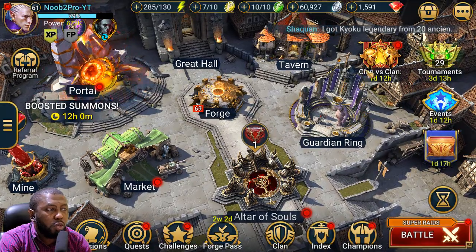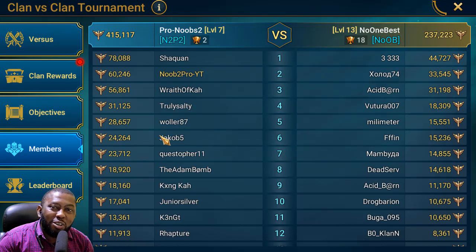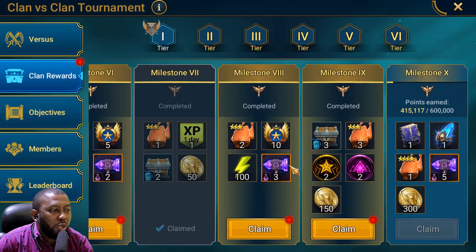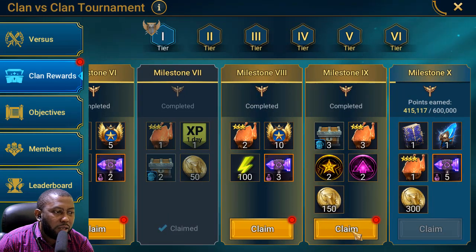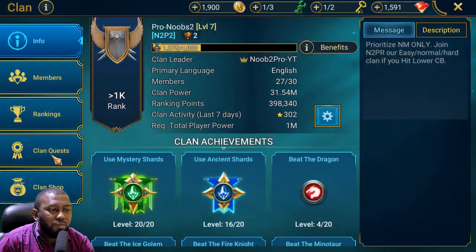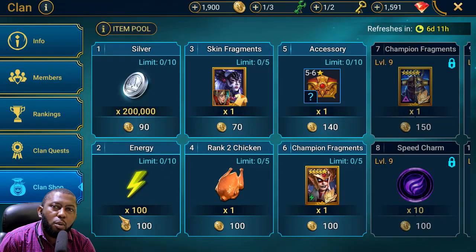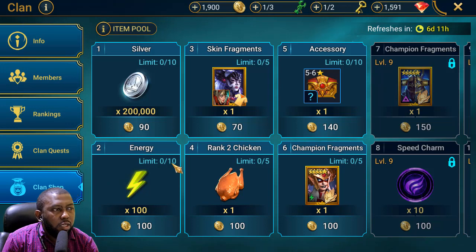We are winning CVC on the noob2pro and doing well in points right now. Because of all these events — all this gear taken to rank 16 and all the forge materials opened — we're currently at 60k points during this ongoing CVC that doesn't even have personal rewards. Our opponent seems experienced but we are still winning. Classic arena will start again tomorrow. I'll be buying 1000 energy tonight for the fire knight event using the clan quest energy rewards.